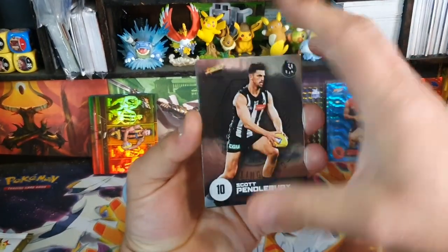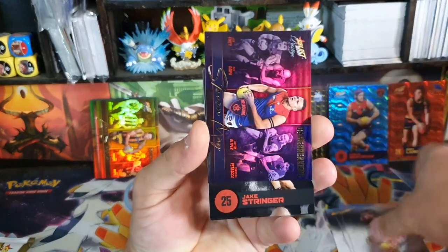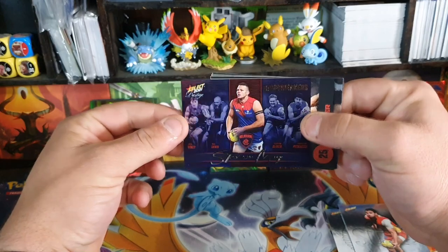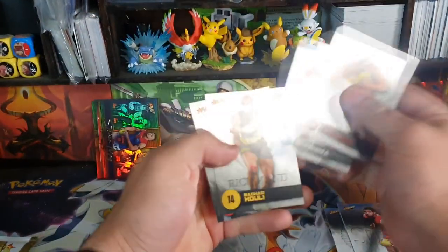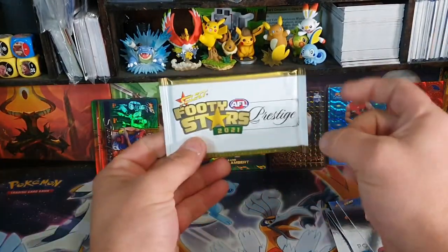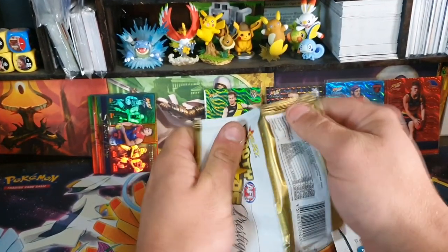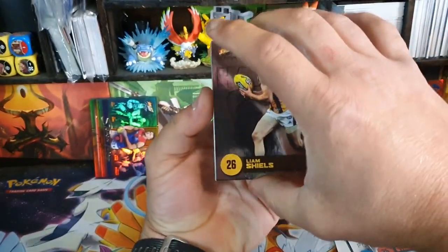Pendlebury, Walters, Hardbrow. Another game breaker — this time it is Stephen May. Stringer, Desma, Ross. Last pack — lucky flick, hopefully we just randomly get a good card. Knowing our luck probably not.